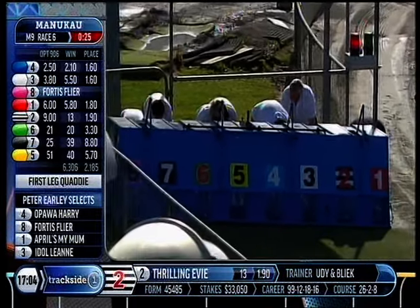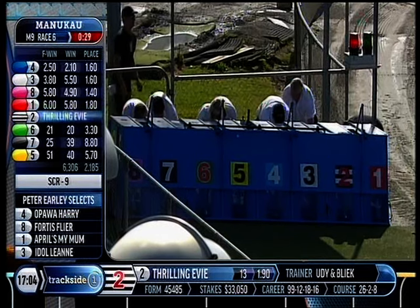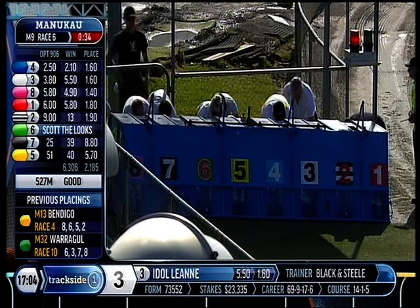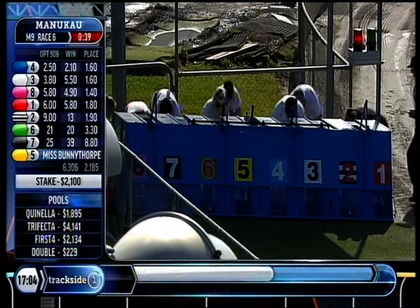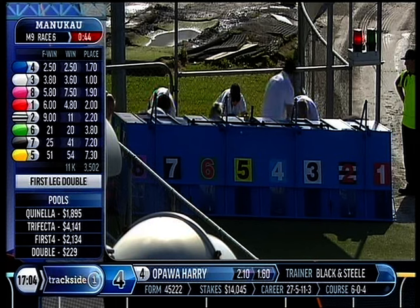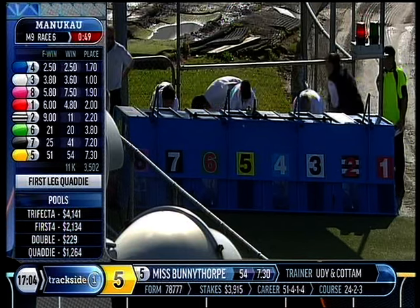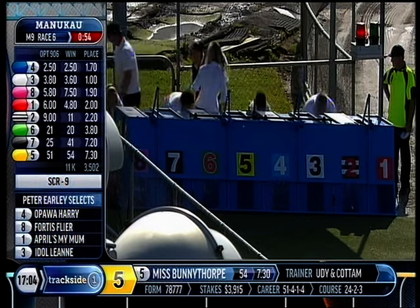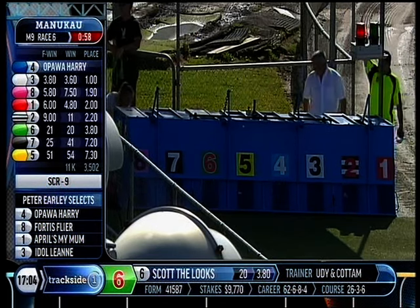Looking at 4.90 about to Forda's Flyer and 5.50 for Idle Leanne at the end. Let's get them in — can't see what the hold up is, but we're going in now. It pulls April's My Mum off the inside. Power Harry comes off the four. There's a bit of trouble getting something — it might be the five, but it's there now. Second line — we're ready.